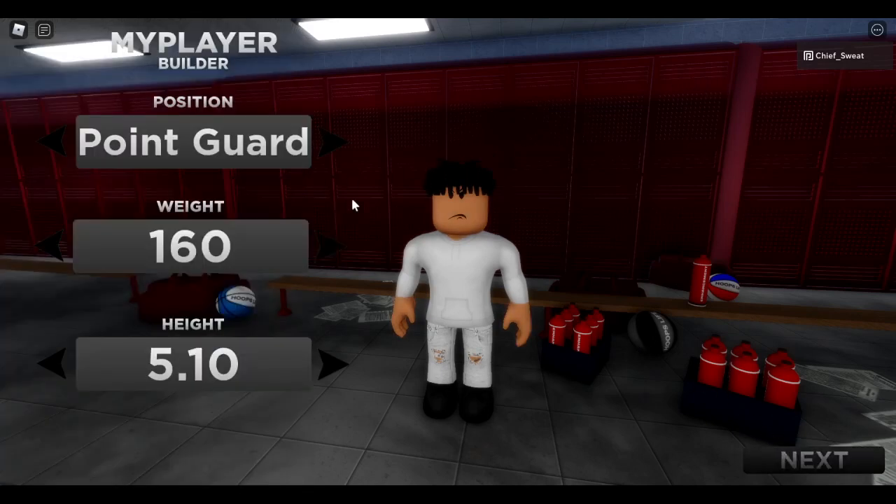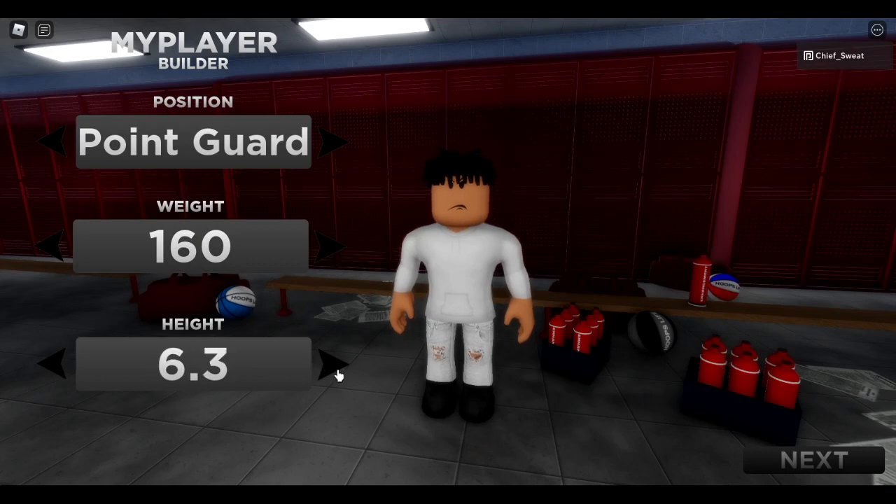Face creation — we don't need all that man. Point guard, boy. You gotta start with a point guard. Weight is 160, height 6'3.